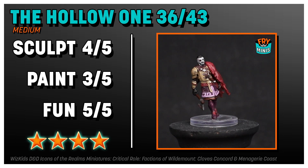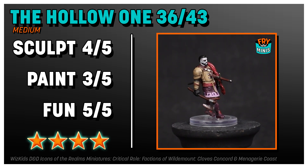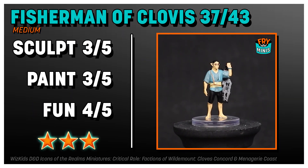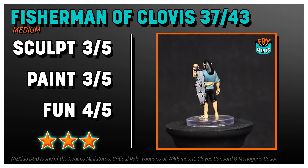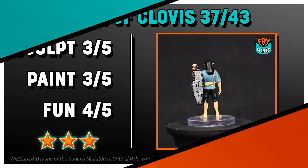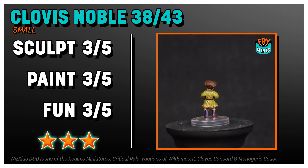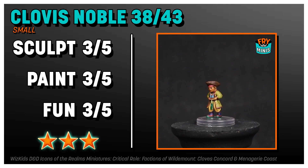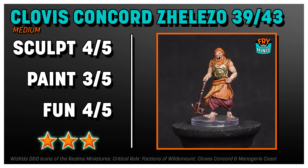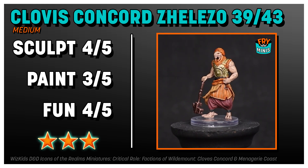I don't know what's going on with the Hollow One, but it brings us into the Clovis Concord and Menagerie Coast set. The sculpt is good — I don't know if the sword's supposed to be broken like that, but I don't know. The Fisherman of Clovis is okay; I wanted to love it more than I actually do. The idea of somebody walking around with a bunch of fish is fun, but it's a pretty basic mini. I like the Clovis Noble — it's kind of basic, I like the colors, but the paint job isn't super great and I wish the pose were a little more dynamic. Clovis Concord Zalazzo brings a flesh-colored dragonborn, which I think is a little weird, and it's a little sloppy there, but the armor itself is really well done, so I like this one.